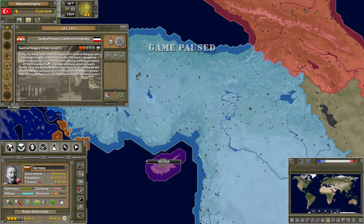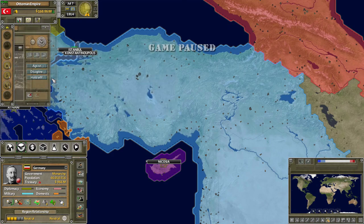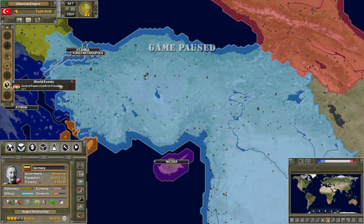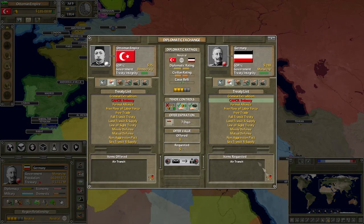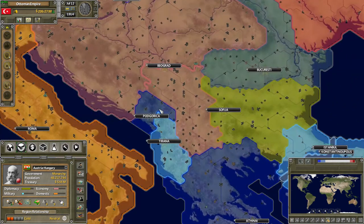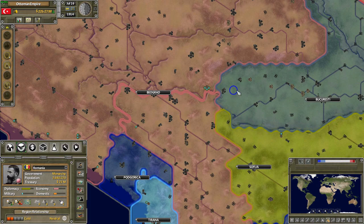I'm playing as the Ottoman Empire. I really like Ottoman Empire history, so that's why I picked them. I've always been fond of playing as the Ottomans in any game. I also felt like I wouldn't be in the conflict right away. I knew Germany was going to start World War One with Austria-Hungary, so I waited back because I knew they would offer me an alliance or I could build a relationship with Germany.